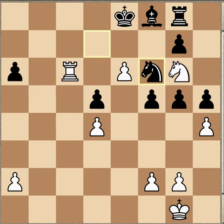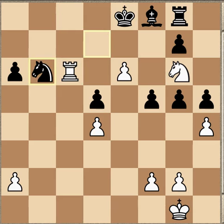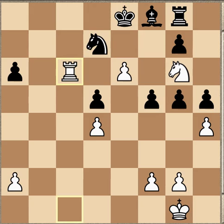If the knight goes to f6, Rc8 is the same. If the knight goes to b6, it guards c8, but then who's guarding the knight? Simply Rxb6 with a winning game. This is why at this point Grandmaster Lamy resigned. I hope you enjoyed that game — please press the like button and subscribe. I'll see you on the next video.